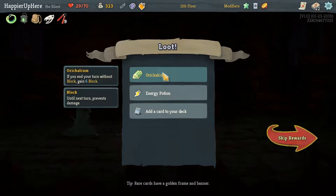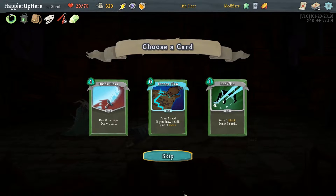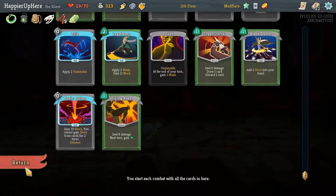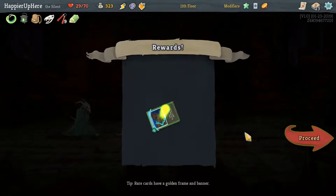Calx — if you enter a turn without blocking, gain 6 Block and an Energy Potion. And Escape Plan, which is really good. That's what I want. Backflip. I don't think we really need card draw just yet — let's do Escape Plan.